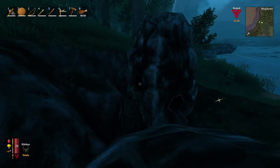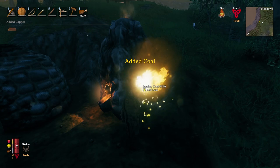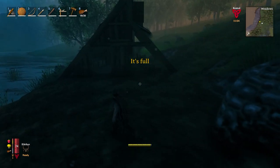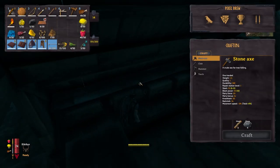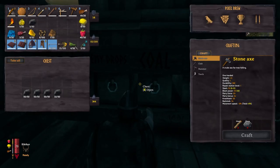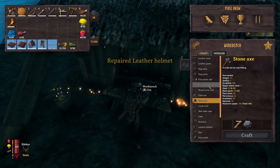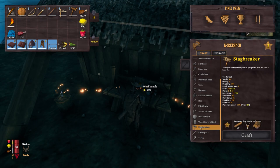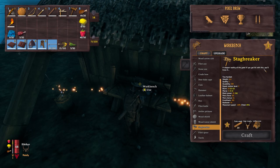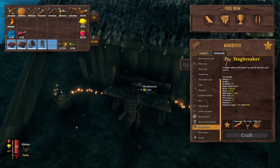Let's go ahead and put that in there, fill this guy on up. We now have nine copper and more coming — I believe we should have 11 in total. We can put this up and should have gotten some new things. Stag breaker — a weapon worthy of the gods. If you get hit with this, you'll know it. This looks freaking sick. 20 core wood — definitely, definitely making this thing. This is like a straight up hammer and I love it. Blunt damage — it's going to replace our club.